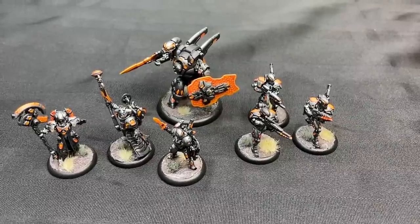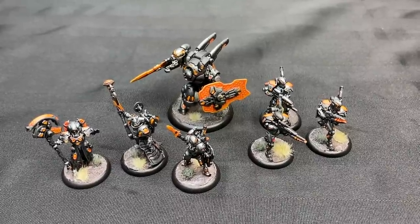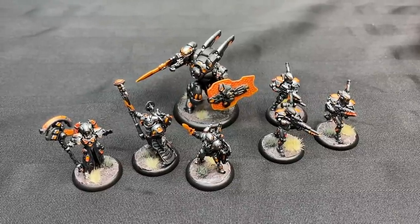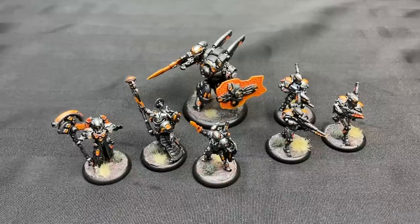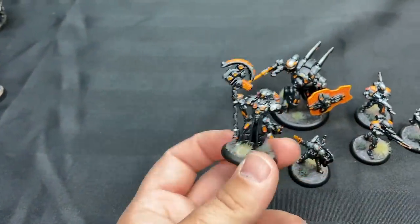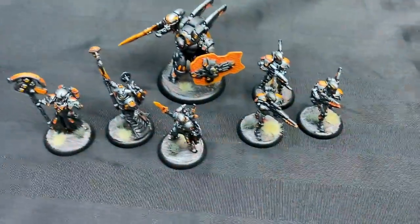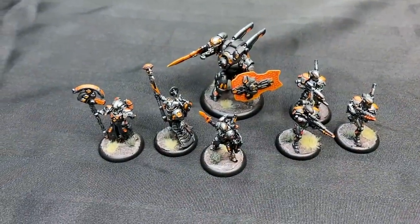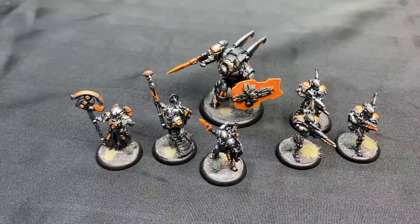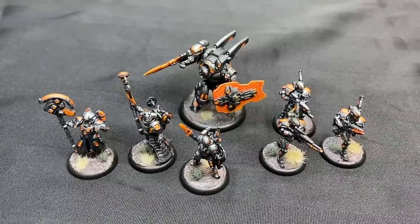Then I painted up my first order set for Warcaster — we've got the Iron Star Alliance. I like this style the most; it has a sort of Destiny look to it. I was in a painting Space Marines metallic mode, so I airbrushed these with Grey Knight Steel — a blue, steely color — then base-coated all their clothing with a dark gray. Washed it all with Nuln Oil Gloss, then started picking out the details which are all orange and black. I used Wild Rider Red blended up through old Sunburst Yellow for all the oranges.